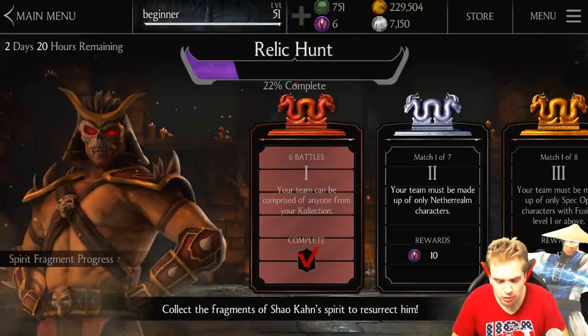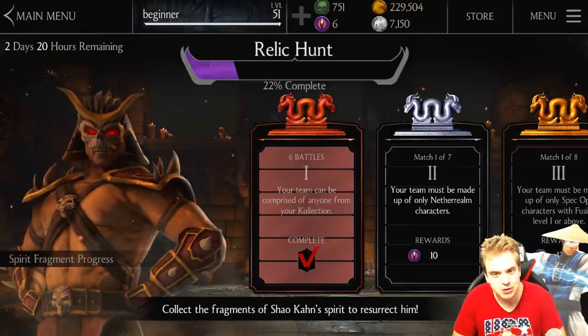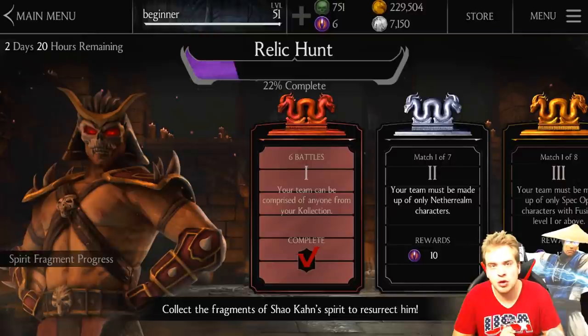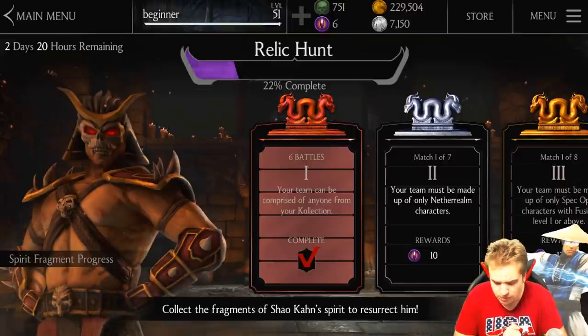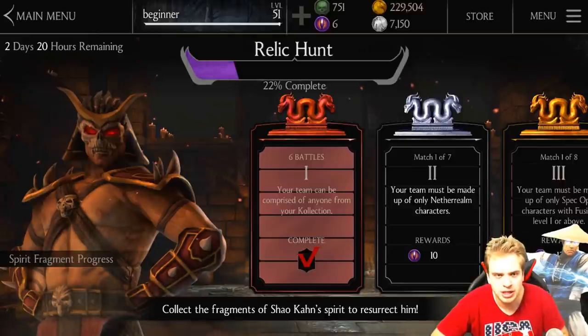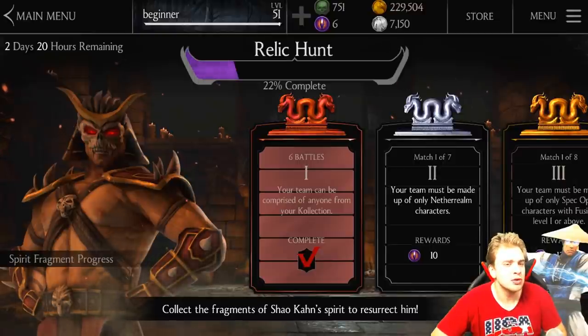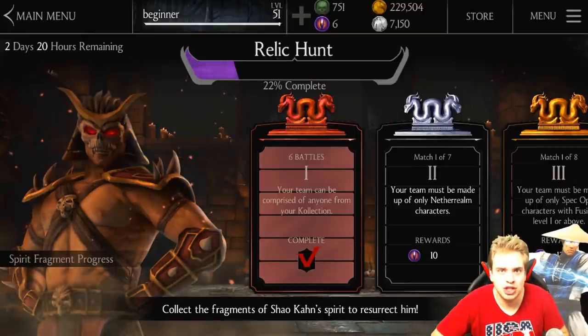First of all, I wanna apologize - when I said it's gonna be easy to get Diamond Shao Kahn, it's not. The boss Jade is really challenging, especially if you started playing not a long time ago and don't have very powerful Netherrealm characters. Also, this video is not gonna be a magic bullet - it's not gonna make your Fusion 0 team suddenly be able to defeat Jade. If you don't have at least a Fusion 1 Netherrealm team, there's just no way to defeat Jade.